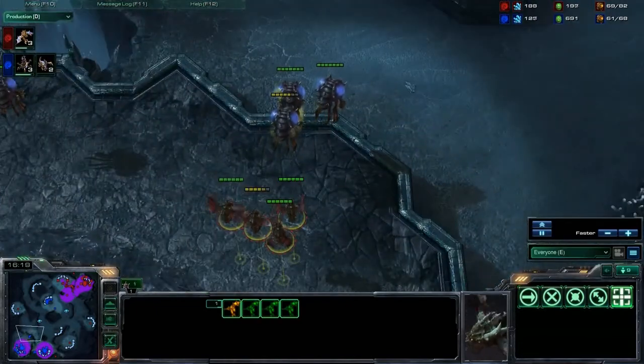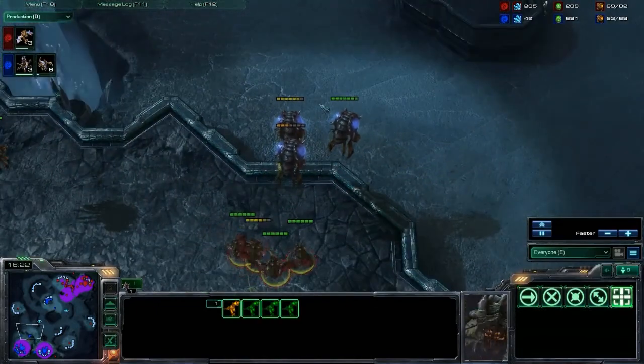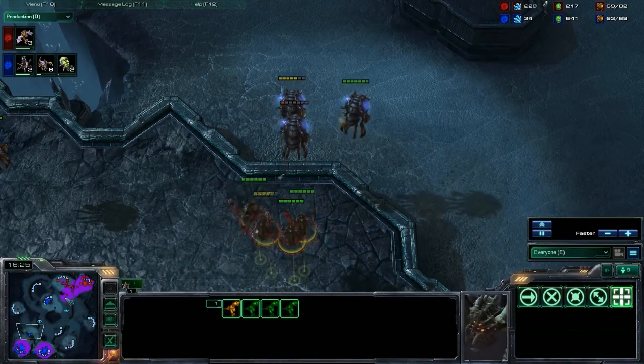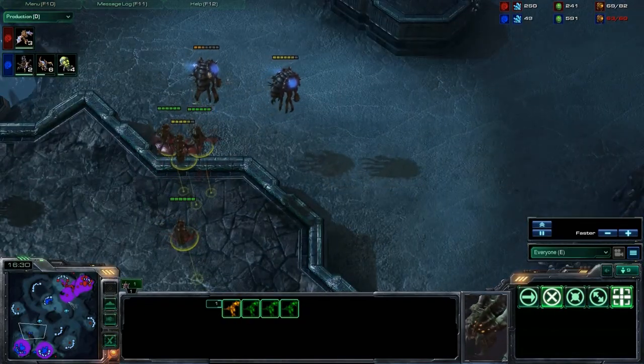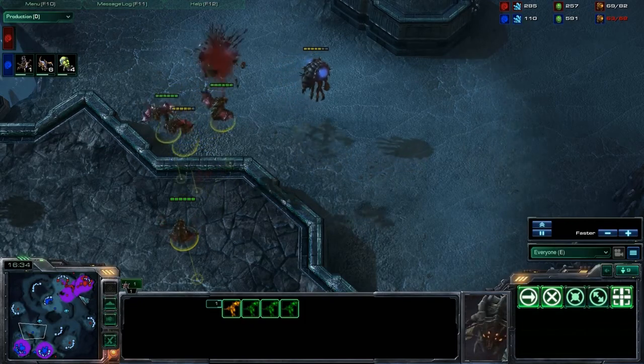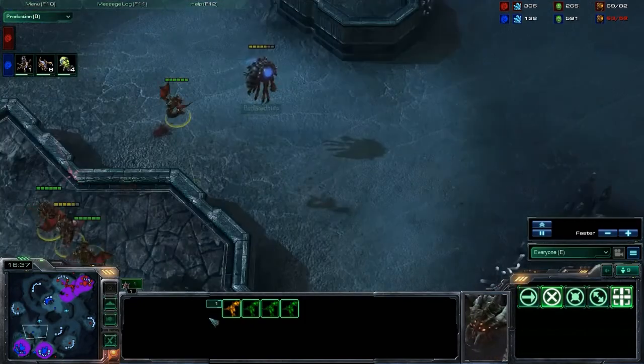Maybe some infestors would be nice. But it looks like these mutas are just going to go around and start picking off overlords. This is always a great way to crawl your way back into a game — supply-locking the opponent. So now Butternut has to morph into more overlords. He's severely supply-blocked now.